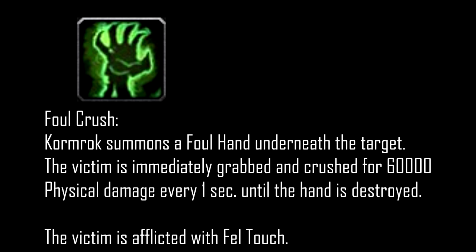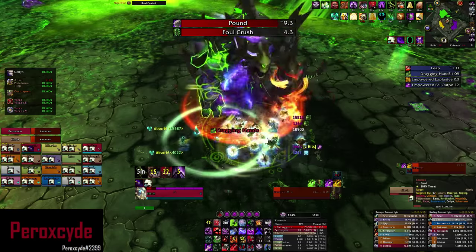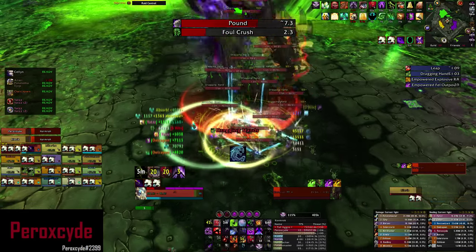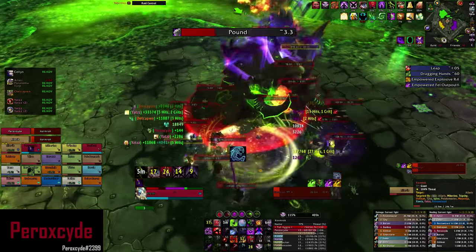If he leaps into the green one, he gains an ability called All Crush. He summons a hand underneath the tank that's currently tanking and you suffer physical damage every second until the hand is destroyed. You want to use your Icebound Fortitude or any of the external cooldowns for this.